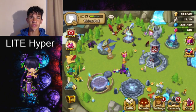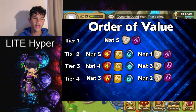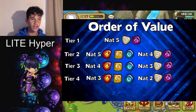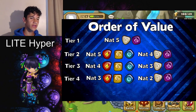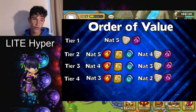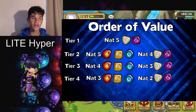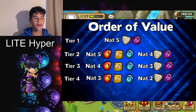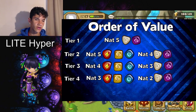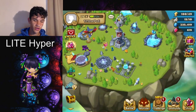So basically it's easier to obtain, not as good, but it serves kind of the same purpose and has similar skills or uses. Here's the order of values list, or the tier list. Tier one is the light/dark nat fives at the top. Tier two is regular nat fives and LD nat fours. Tier three is regular nat fours and LD nat threes. Tier four is regular nat threes and LD nat twos. If they're on the same level, it can't be poor man's — it has to be on a lower level.